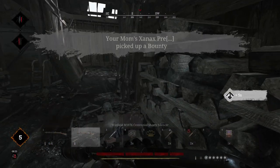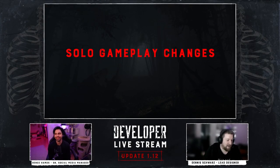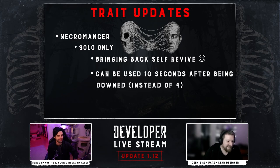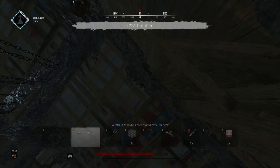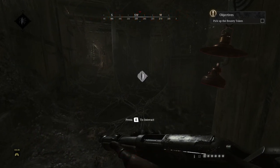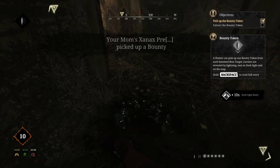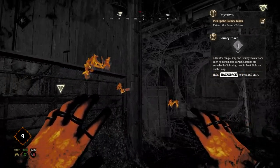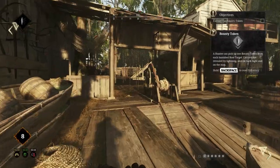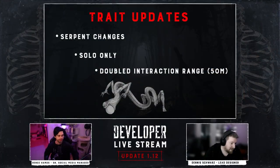The next big thing in update 1.12 is what I believe will be the most controversial: the solo gameplay changes. Self-revive has returned as a solo-only option for the necromancer trait, with the time until you can use it after dying increased from 4 seconds to 10. Magpie has undergone a buff that may have taken it from F tier to S tier, at least in the hands of a solo player. While applying all three effects upon picking up a bounty token applies to everyone, solo players get the added benefit of double dark sight boost — a total of 10 seconds — and double the dark sight boost gained back from looting dead hunters and investigating clues. Solo players will also benefit from double the range when using the trait Serpent, a total of 50 meters.